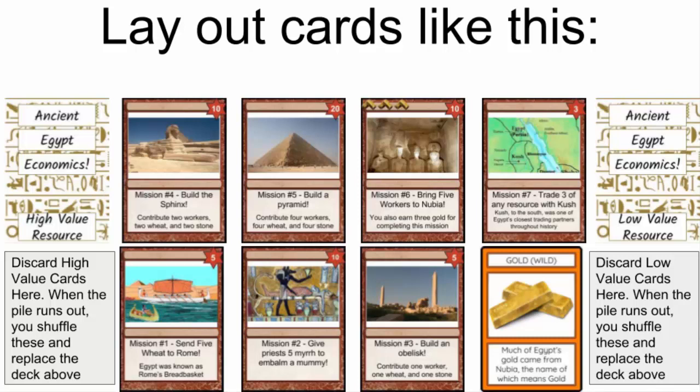The missions are as follows: Mission one — send five wheat to Rome. Mission two — give the priests five myrrh and embalm a mummy. Mission three — build an obelisk. Mission four — build the Sphinx. Mission five — build a pyramid. Mission six — bring five workers to Nubia, and when you do that you can also get three gold as referenced at the top. Mission seven — trade three of any resource with Kush.